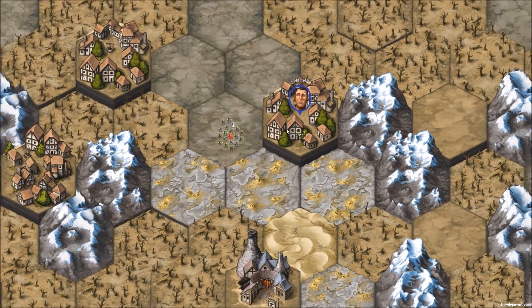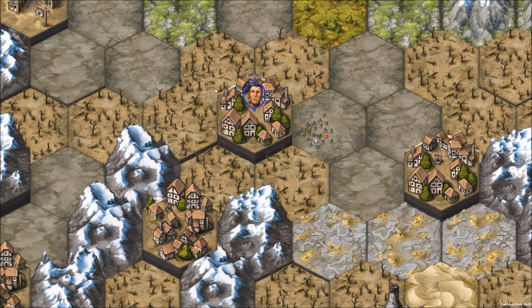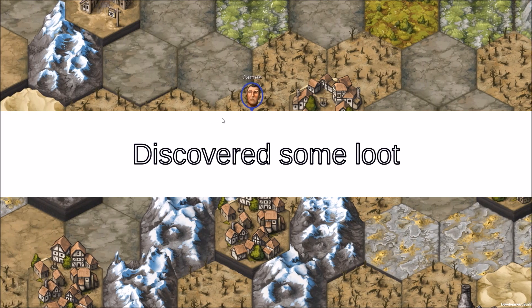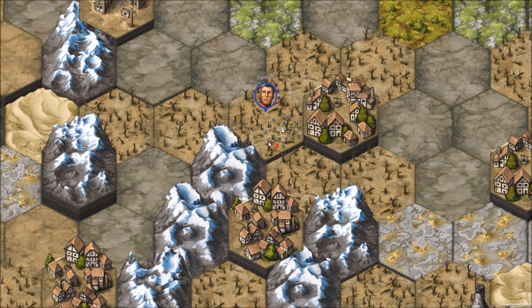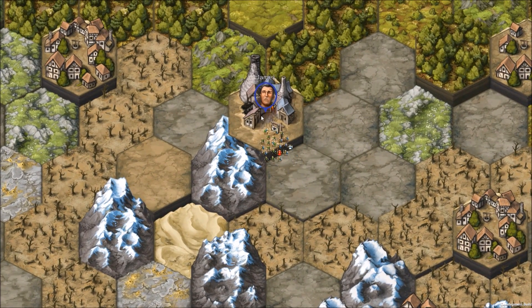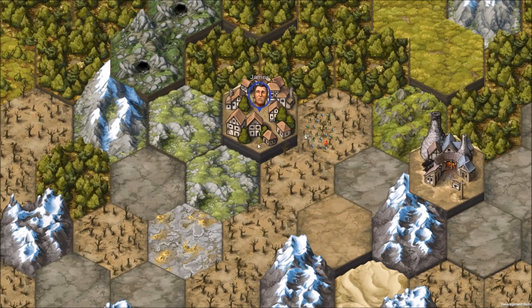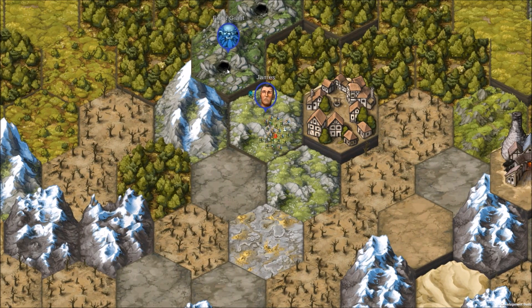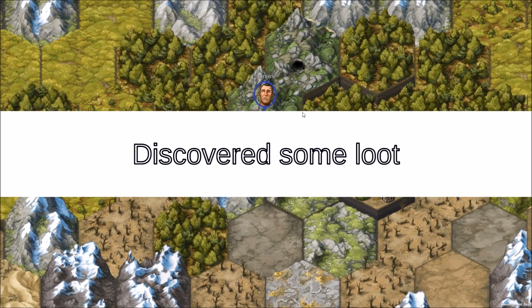Everyone in this band is named James — the assembling of the Jameses. There's so many of us. The problem with having a lot of us is whenever we do discover loot, it doesn't go to one awesome guy — it goes spread amongst them. So we have a lot of mediocre guys, but that's fine. I find numbers is good. There's another frost giant in there — he's probably going to chew up like five of us. I don't think he got anybody.